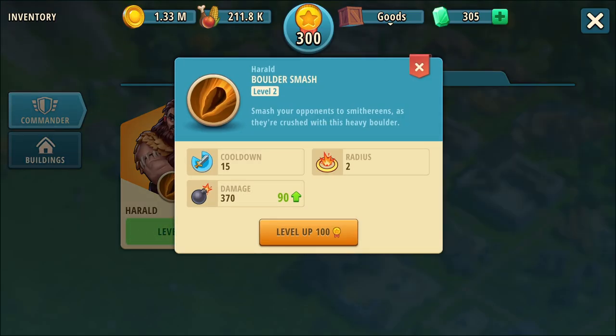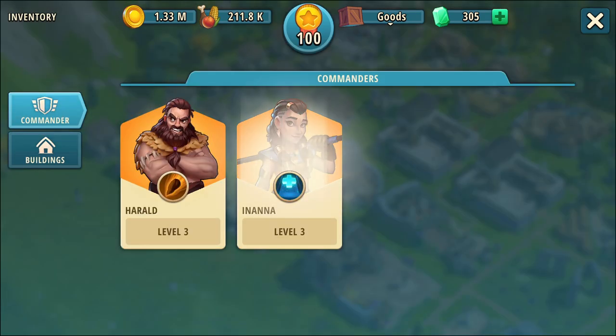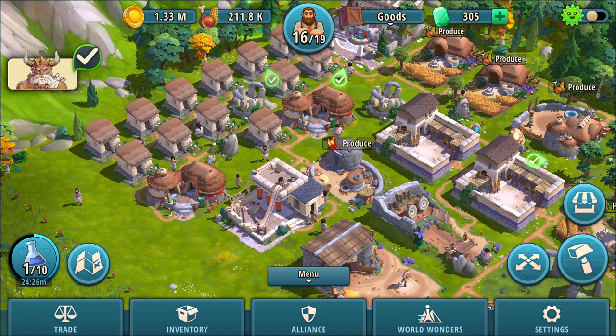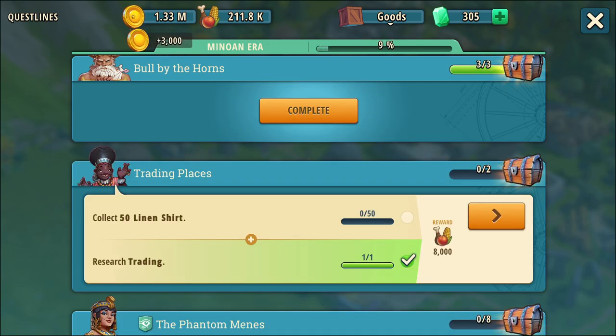Let's see — I can do both of them. I can do Inanna, and I'm going to do Inanna. They're done, and I can raise somebody up if I get them. Put that back away and we're back over here. Complete.